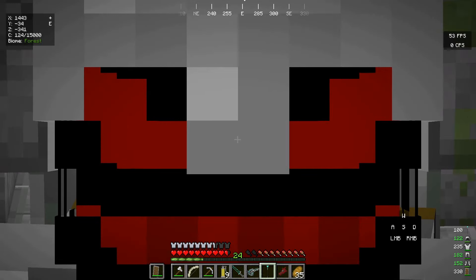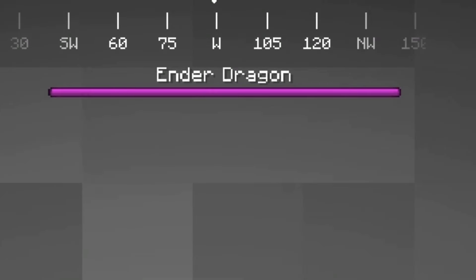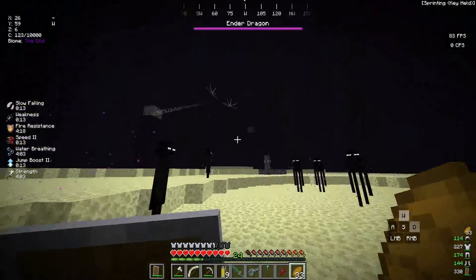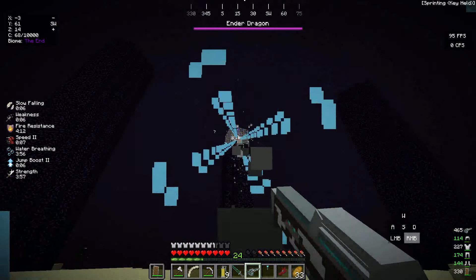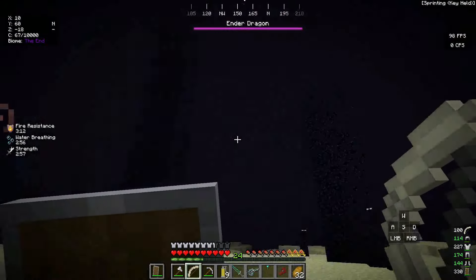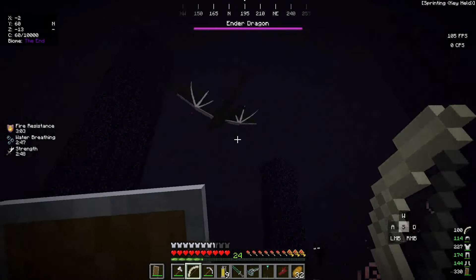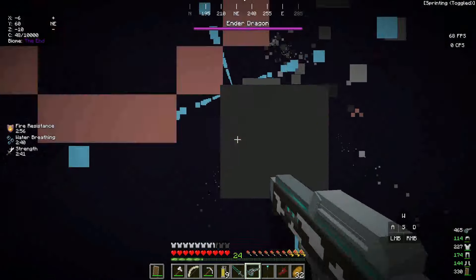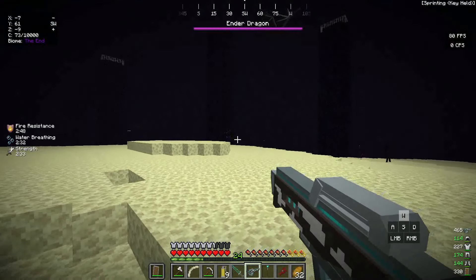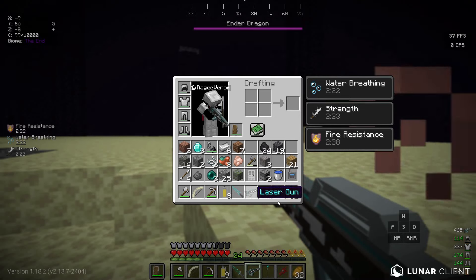We jump into the portal and we're inside the End. There's the Ender Dragon health bar. I start taking down all the End Crystals — the Bone Bow is just too broken for this, they go down fast. All the End Crystals are down. Now I try the bow and the Laser Gun on the dragon itself, but unfortunately none of the custom weapons seem to work on the Ender Dragon.